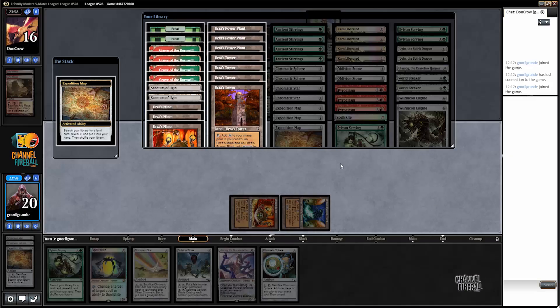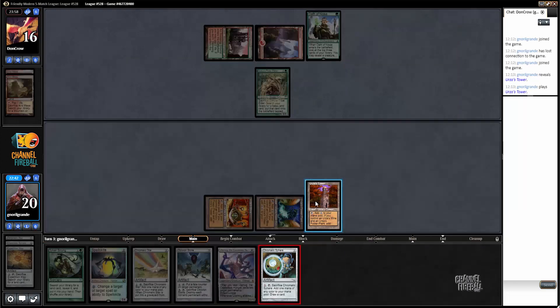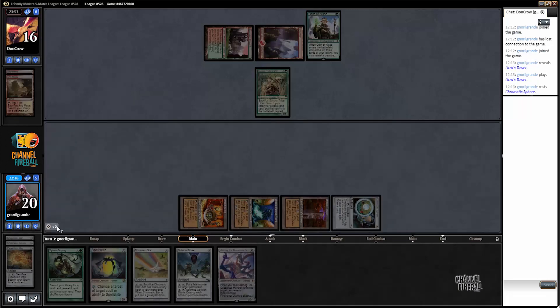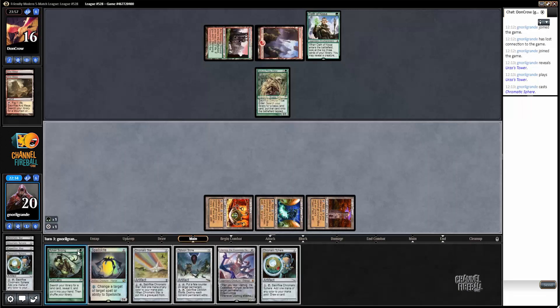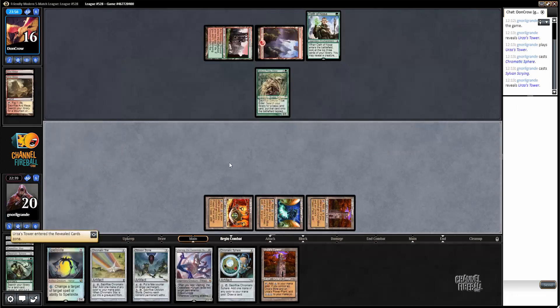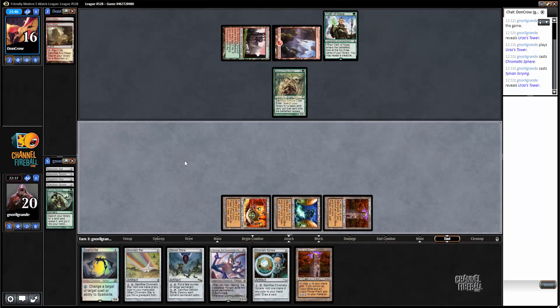Go for the Tower. What do I do with the Tower? Okay, I have a plan — go for the Star, crack it for green, then Sylvan Scrying for a Tower.